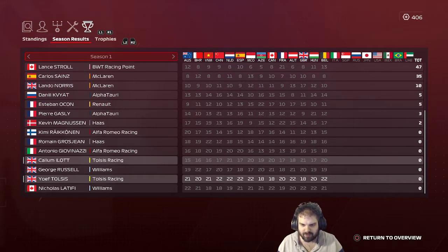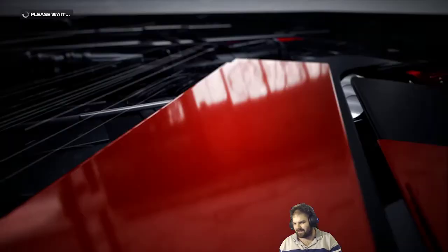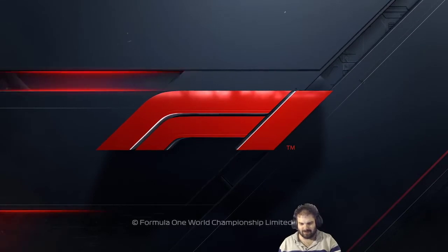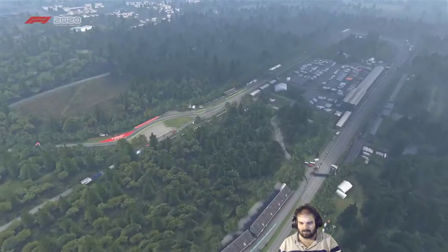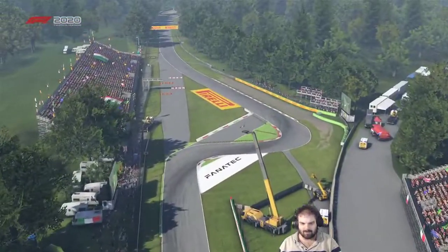I'd need to finish 14th to overtake Eilat, 12th to overtake Giovinazzi, 11th to overtake Grosjean and 10th to overtake Raikkonen. How realistic is that? We'll see how qualifying goes. This could be a lot like Austria - it's a track with not many corners and I qualified well there. If Callum Eilat can do well as well and get the team some points - let's see what happens.